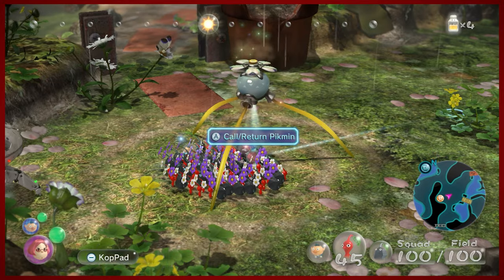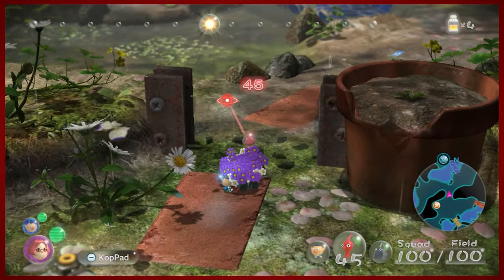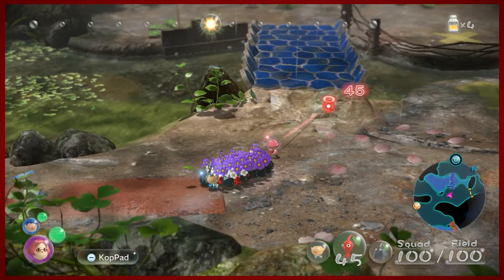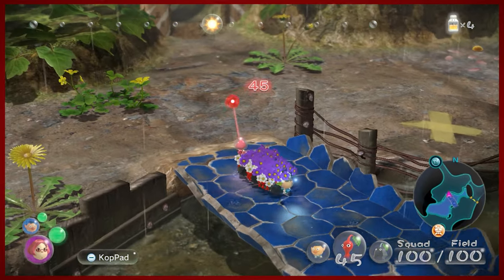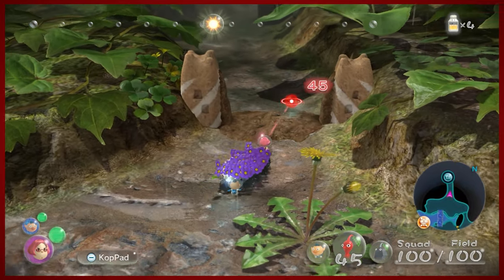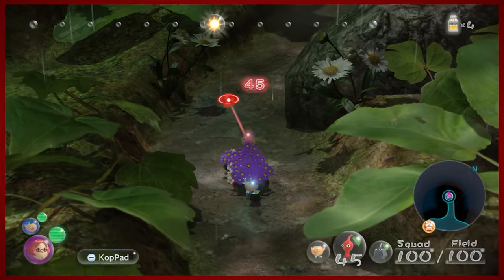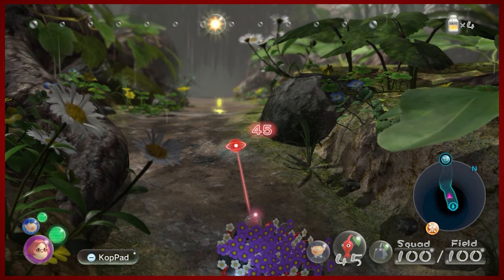Hey guys, DMike here for another episode of Pikmin 3 Deluxe. I mentioned before about what kind of composition of team I wanted to have, but I don't quite have enough of the specific Pikmin that I want, so I'm just gonna roll with a 45-55 of reds to rocks. That should be pretty good for this upcoming exploration. We tore down that sand wall and we're gonna find out what's up ahead.